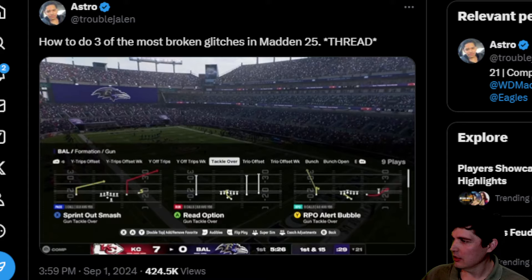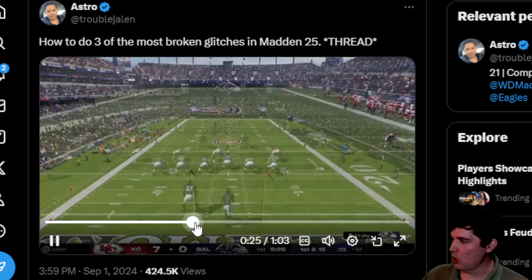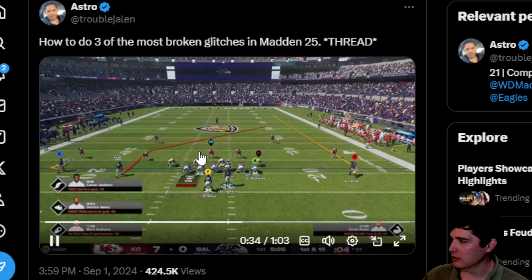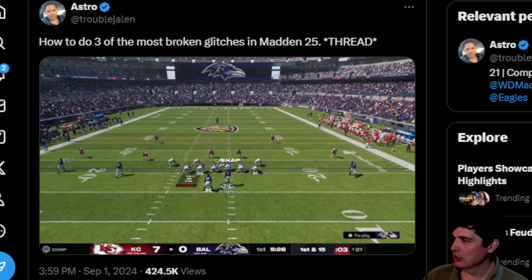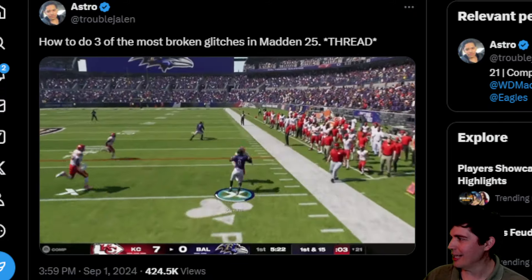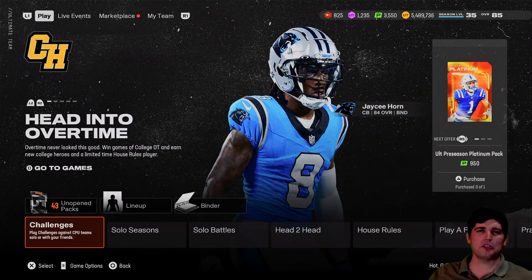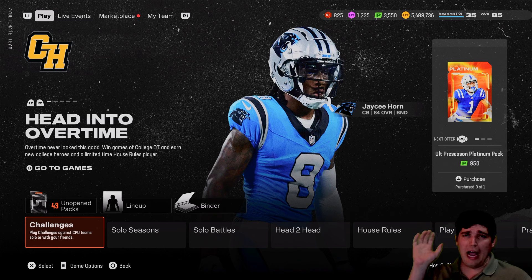These are allowed in the MCS from what I know, and obviously you can do them online. This is the rollout — basically just holding right trigger in the tackle lower formation. You can get out of the pocket really quick. I'm just gonna double team the end and sprint straight to the right. You get a speed burst like we used to get with escape artist or five wide draw, that kind of stuff.